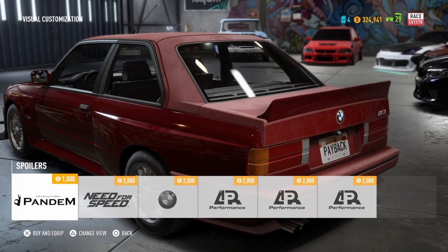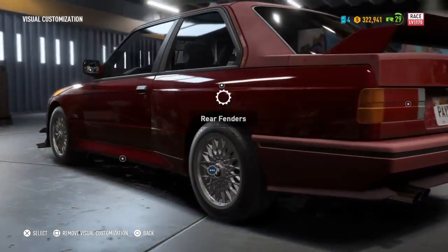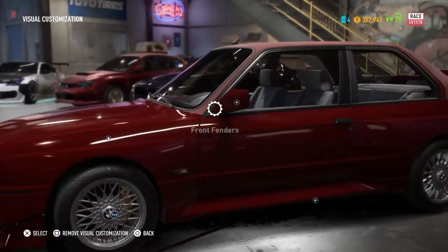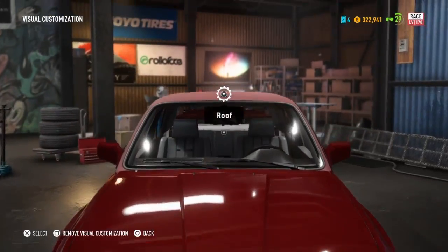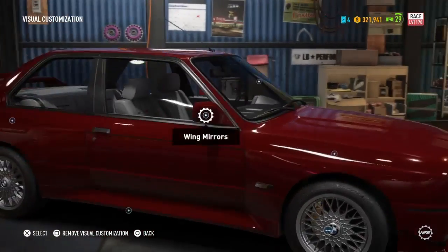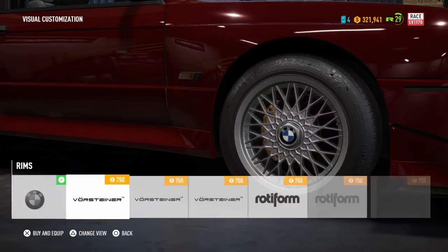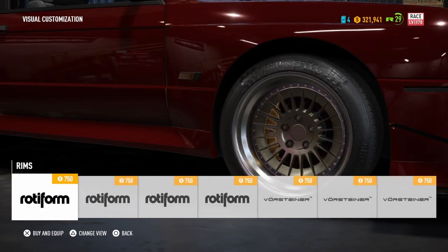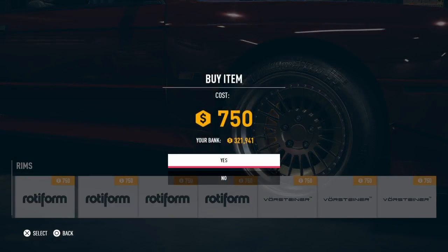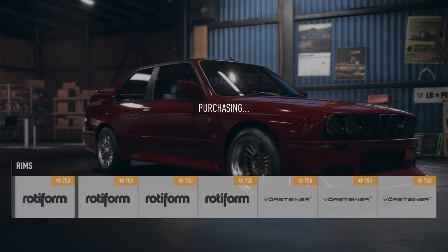This is a hard one — I'm going to take this one. The roof, let me sort the roof. Look how beautiful it is. For the rims, I'm going to take the rotiforms.